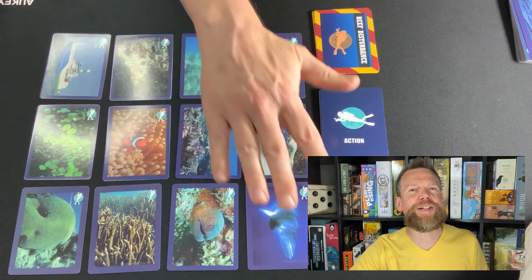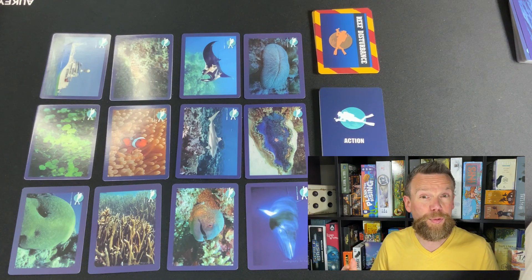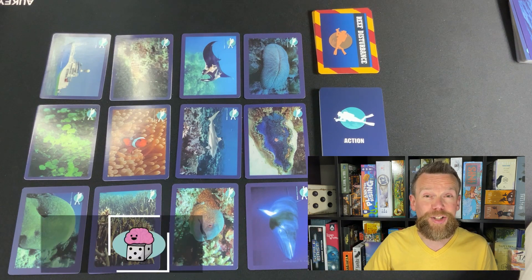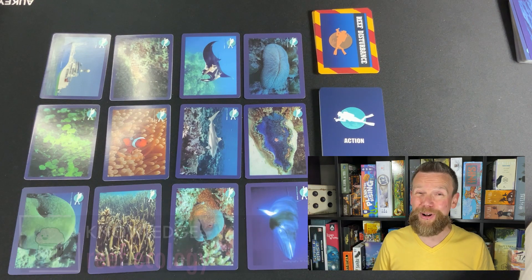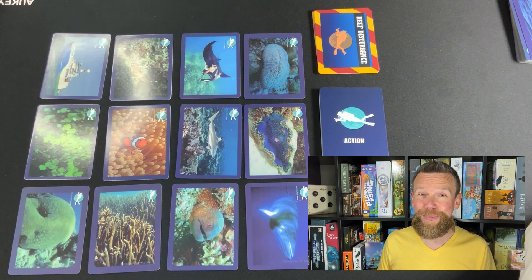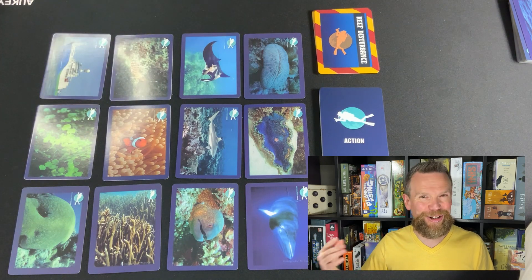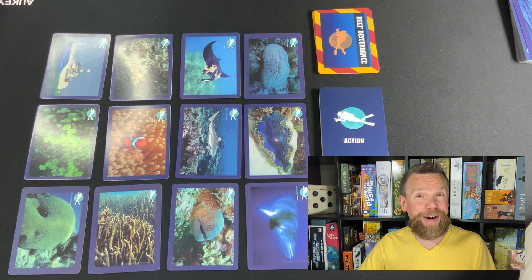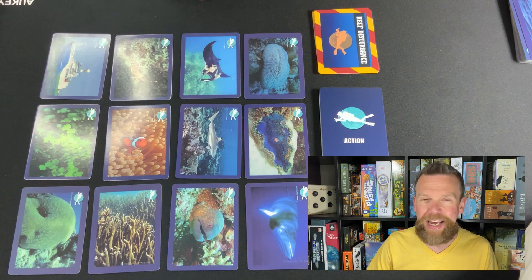Play continues until all of these cards have been taken off the reef. This is a game about factual knowledge — specifically knowledge about the coral reef ecosystem — and that requires good long-term factual memory. As you go through the cards and start to recognize the creatures, kids who play will hopefully get a better idea of which is which, improving their scores in later games.